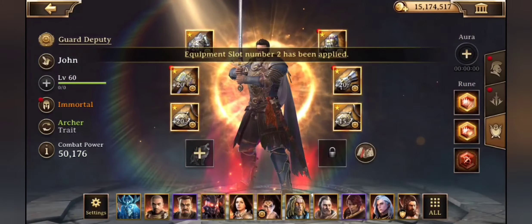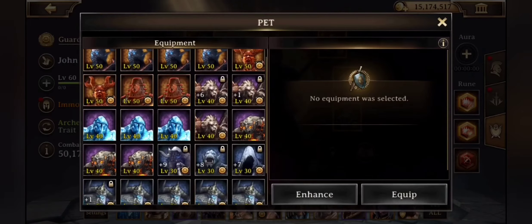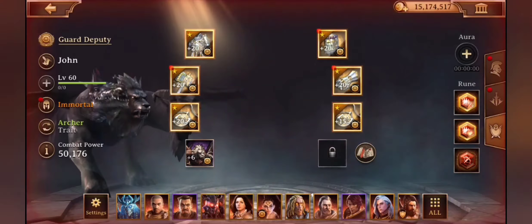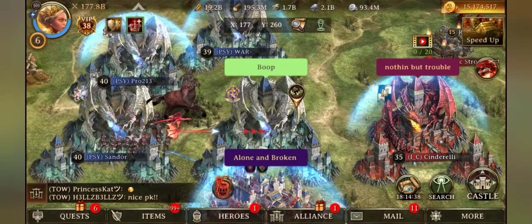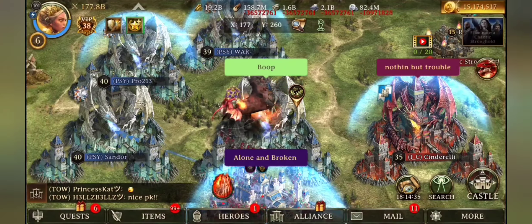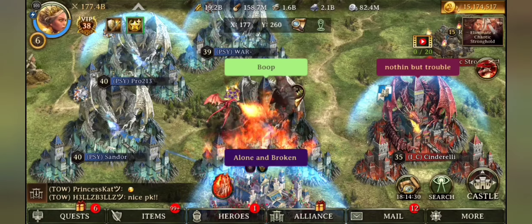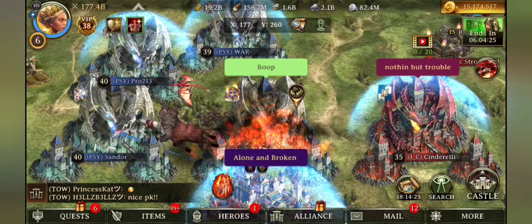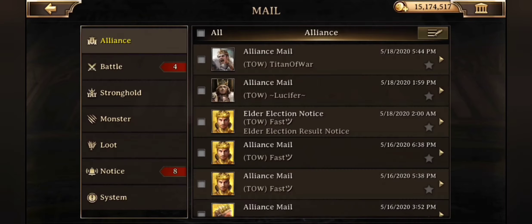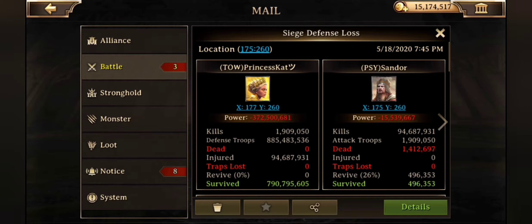On this next hit, I'm quickly swapping my heroes over to triple Majestic — that's a defense we're all pretty familiar with — and I'm making sure that the hero pets are all on the correct heroes in order. Again, he is hitting me with the same exact march. Majestic should do better than Guardian, and we see that here in the results: this kills off about 94 million troops, which gives me about a 5% difference. This is three plus 20 Majestic sets.